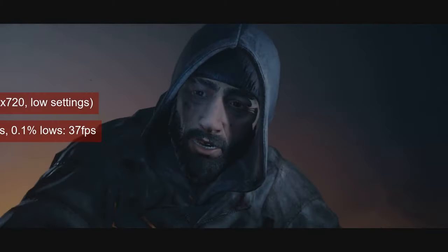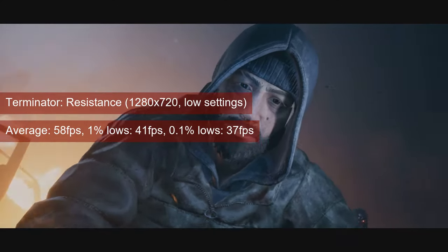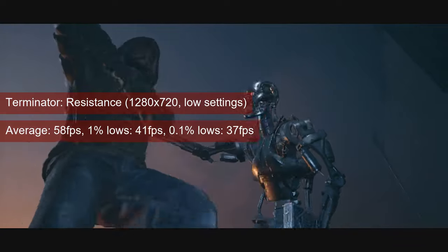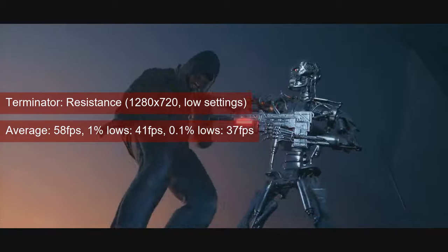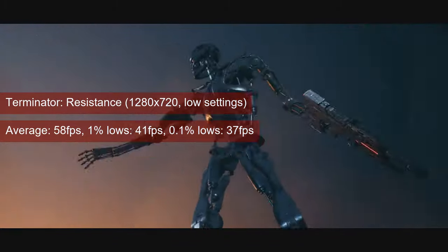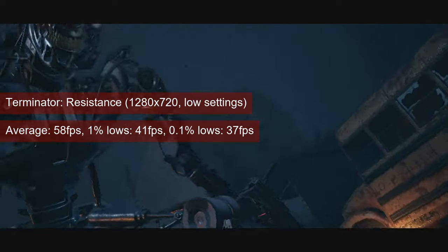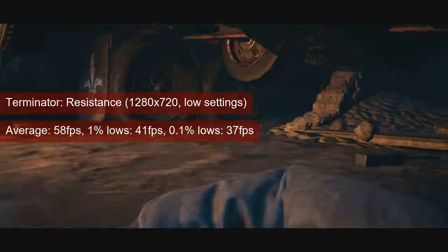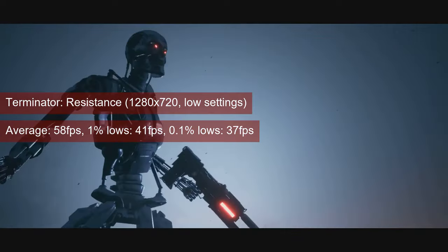Terminator Resistance lists the GTX 1050 and RX 560 as minimum requirements for 60fps at 1080 resolution on medium settings. But if you're willing to drop the resolution to 720 and the settings to their lowest, the HD7770 can deliver 58fps on average and 41fps 1% lows — and that's without any upscaling feature enabled. The game is playable, and its slow pace still makes for a good experience even on the older Radeon.